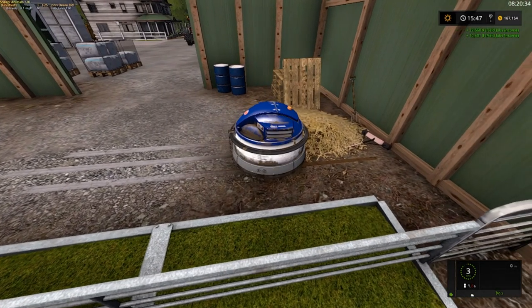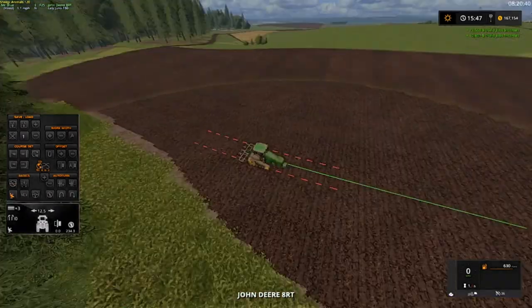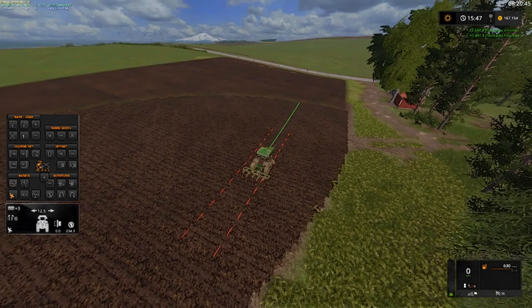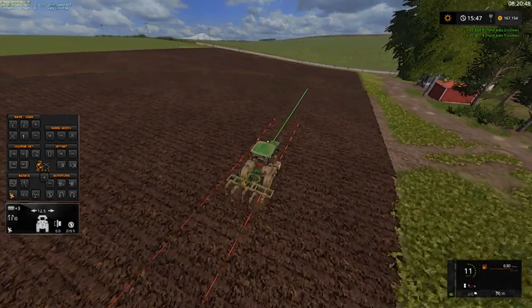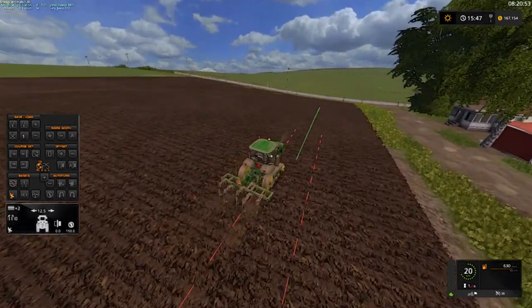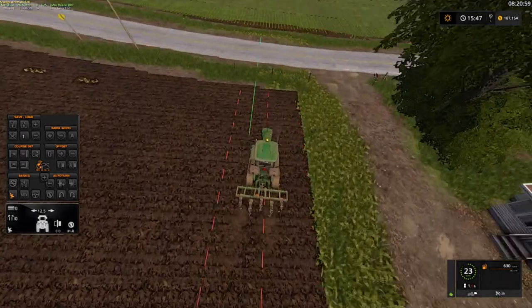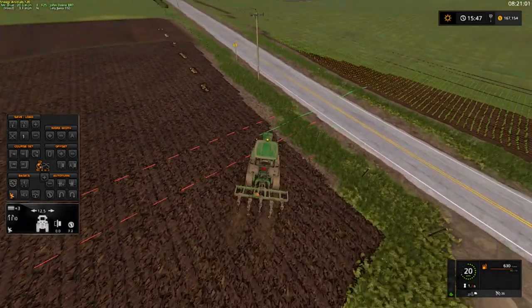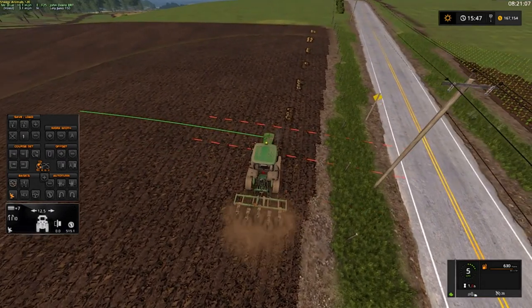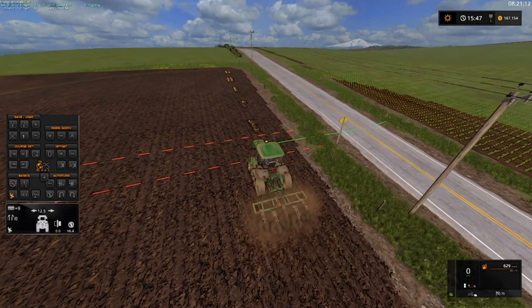It looks good and plowed to me except for the ends down here. He's fixing to have a helper — we done bought a plow, I think an 11 or 9 shank ripper, but it's $80,000. We're going to do this later, we're going to get the other things rolling right now.